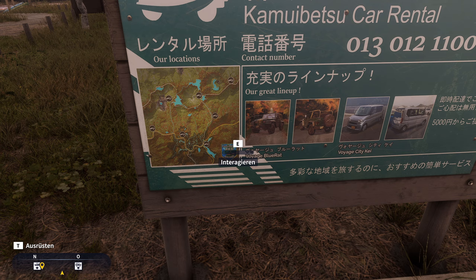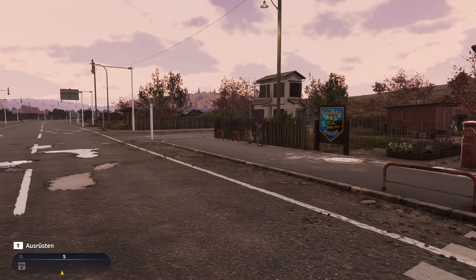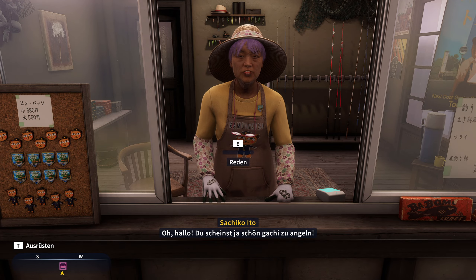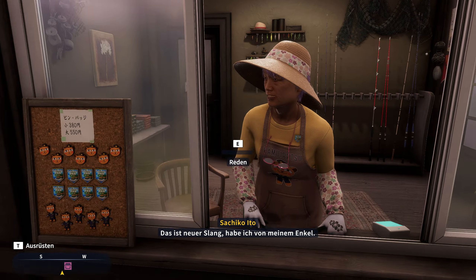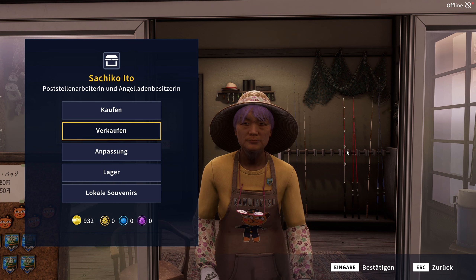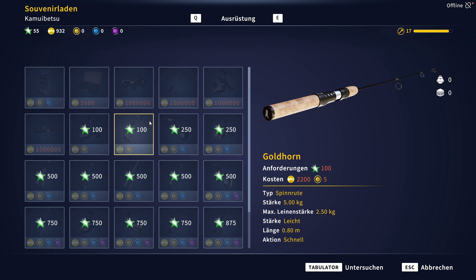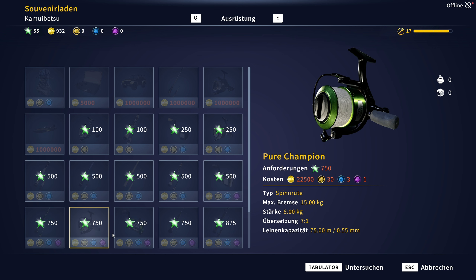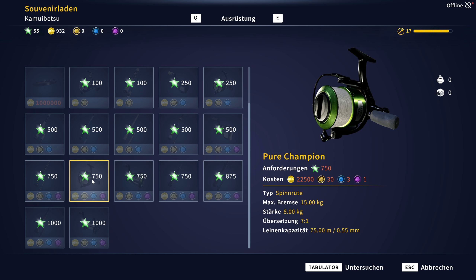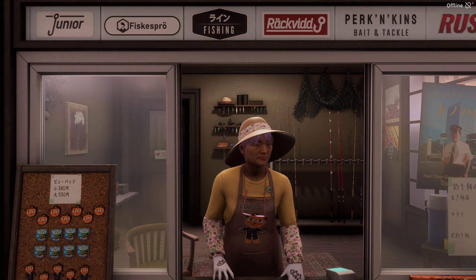Ich gehe jetzt nicht weiter groß auf Autos und Boote ein, die man hier nutzen kann – dafür ist die Spielvorstellung da. Die Dialoge, wie gesagt, ganz cool. Das sind ganz coole Angeln im Japan-Style, die ihr gegen Ansehen eintauschen könnt, wenn ihr die entsprechenden Missionen erfüllt.